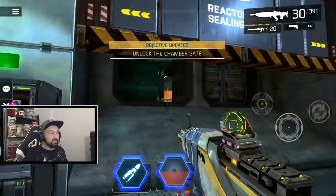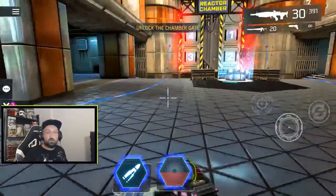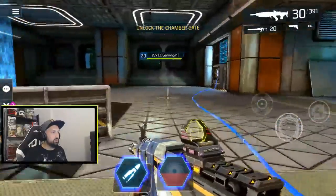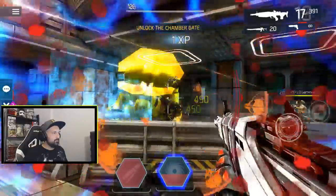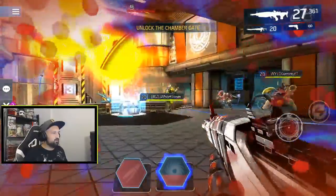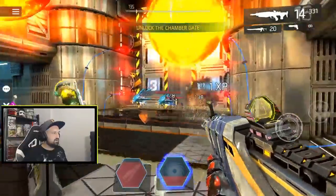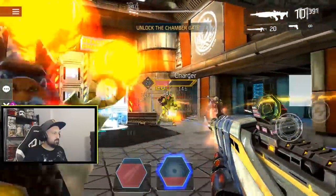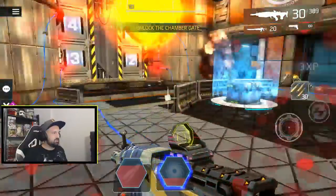Behind this door is one of the big fights before the final boss. Once you enter, the fight starts in a couple of seconds. There's also a chest here — three small chests total. Kill the yellow enemies first as they're the most dangerous, then clean up the rest. EM Bomb is one of the good skills for this fight.